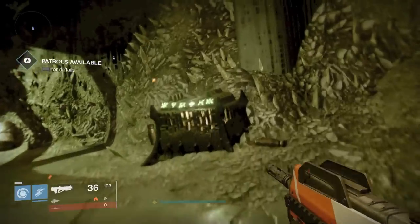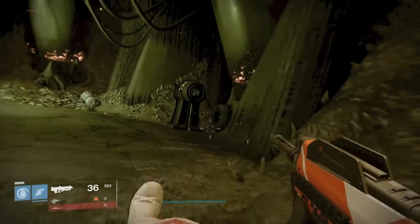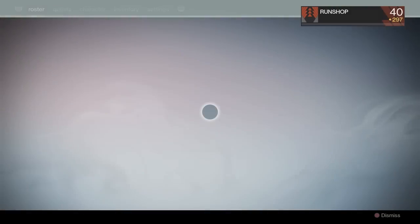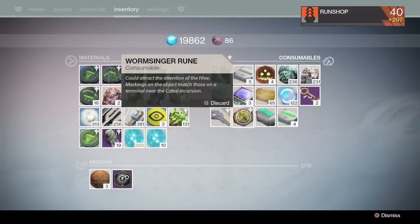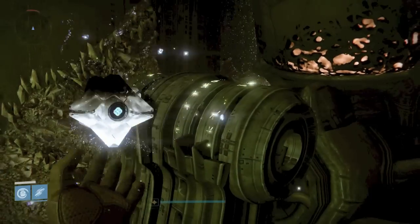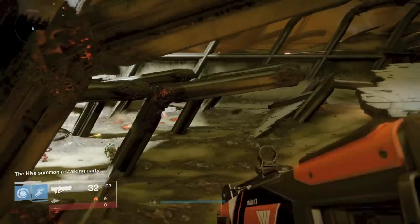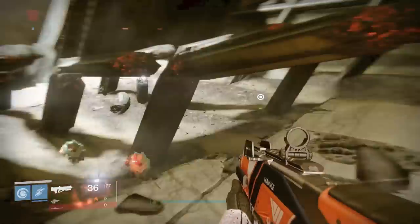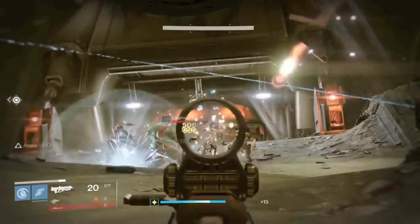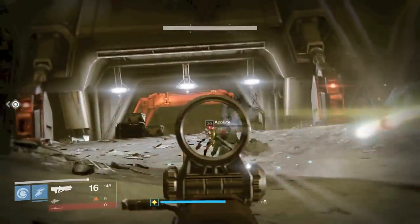If you follow the path right here, this is going to lead you to the first chest in the Hole Breach which requires the key of Ur. To get keys you need Wormsinger Runes. If you have a rune, this is one area where you can insert your Wormsinger Rune. You just insert it right here and what first is going to happen is a Hive Stalking Party is going to come - they'll more likely be up with the Cabal in the main area to the right where all the fighting takes place. You'll first need to take them out and then a Hive Champion will be summoned.